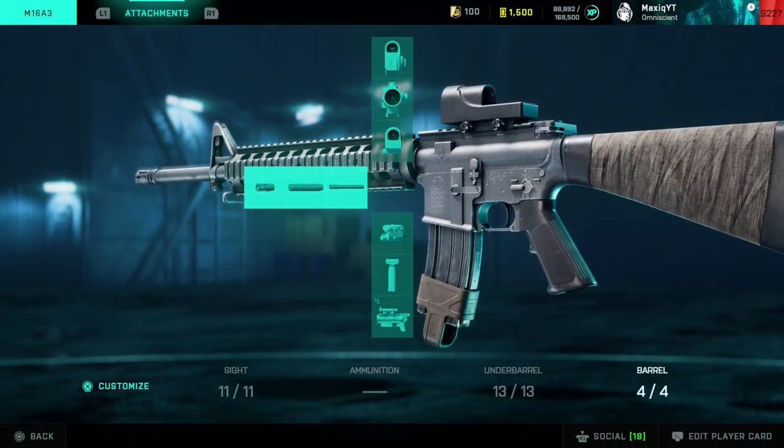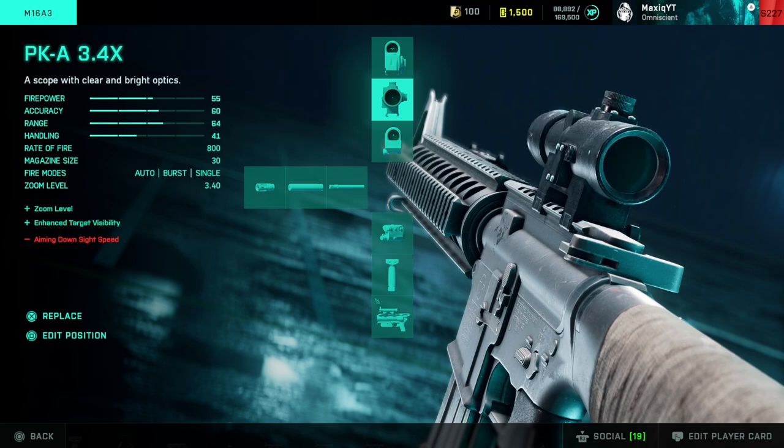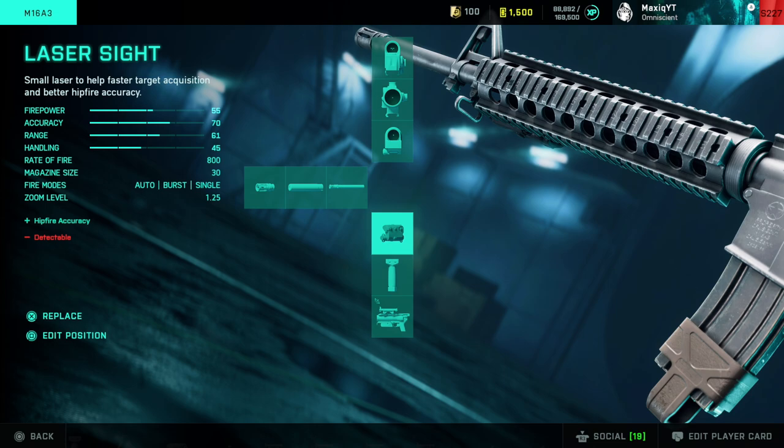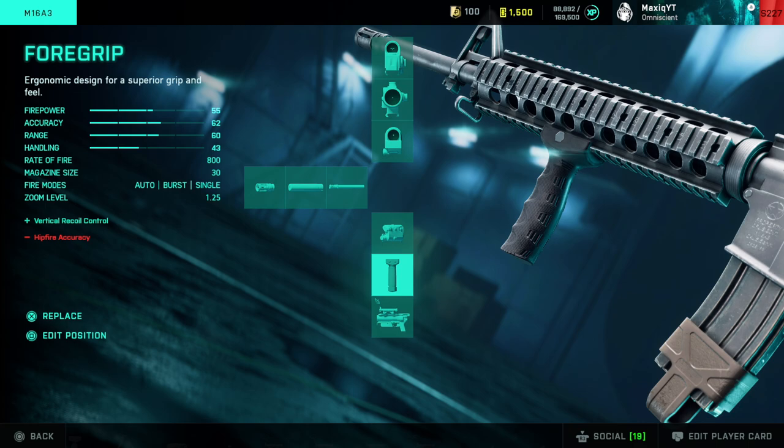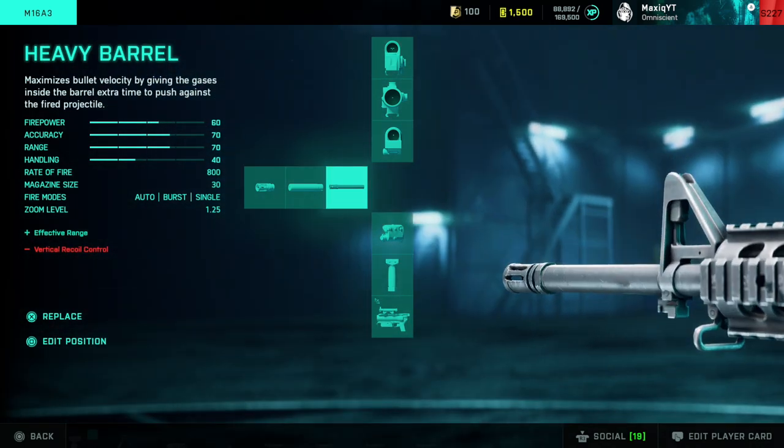For the M16A3 attachments, since it's a portal weapon you don't have too much choice. I use the Reflex sight, sometimes the Cobra sight, and since recoil is now low, the PKA 3.4x scope is actually very useful — it kind of acts like the STG44 3x scope from Battlefield 5. Using higher zoom for longer range targets is definitely worth it. I have the laser sight as backup for close-range gunfights. If you struggle with recoil, use the foregrip instead. I have the grenade launcher as backup but don't really use it. Definitely use the heavy barrel — it increases effective range damage and I recommend it despite the added recoil.